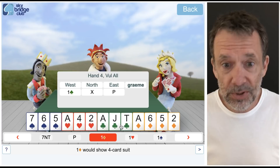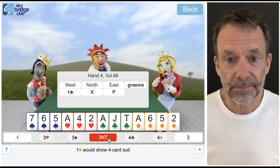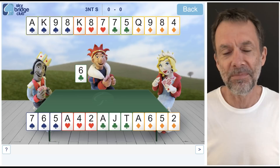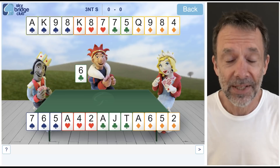We've probably got enough for game. I've got a club stopper. I'm not worried about the spade suit because North doubled showing support for the unbid suits — he'll have something in spades. So I'm just going to bid a nice simple three no trumps. You might think that's a bit brave, but you've got to be a bit brave in bridge. West has led the six of clubs and we've got to decide how to play.